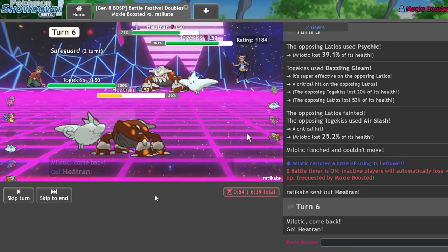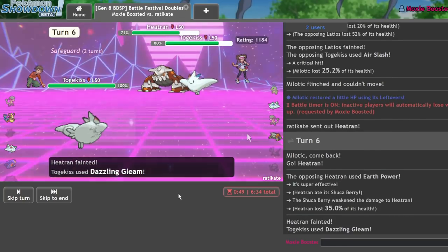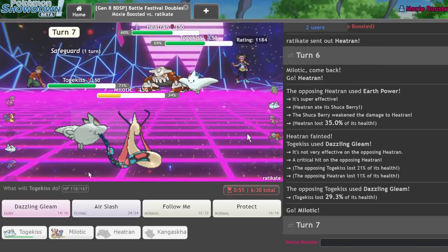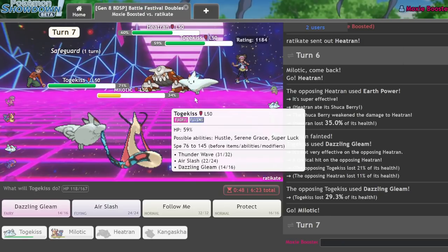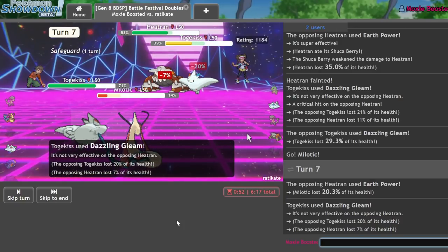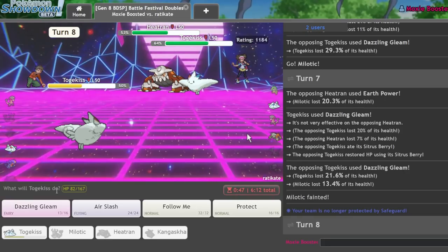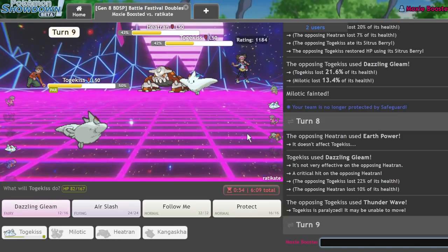I'm going to go into my Heatran here. They do go for the Earth Power — Shuca Berry isn't going to save me there. But I didn't feel like losing my Togekiss just yet. Wow, that took it like a champ. I can try to recover. I should take one hit from this Heatran — it's mainly just the follow-up from the Togekiss I'm concerned about. I'm going to Dazzling Gleam and Scald. They're pretty bulky and they have a Berry. I wasn't able to take that. That was unfortunate — I really didn't expect to lose that game, to be honest. But that just is how it is sometimes.